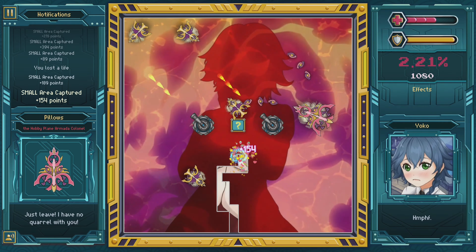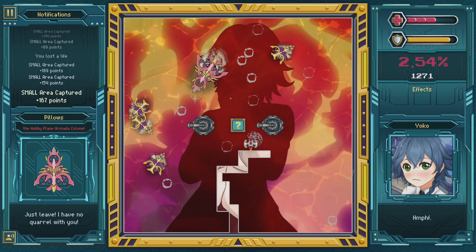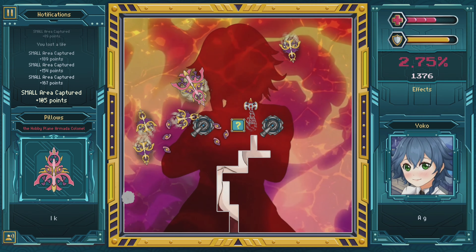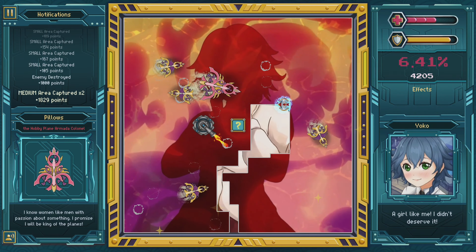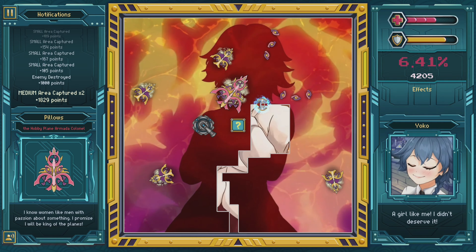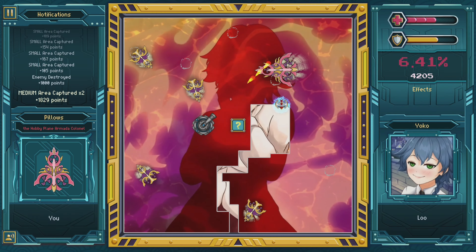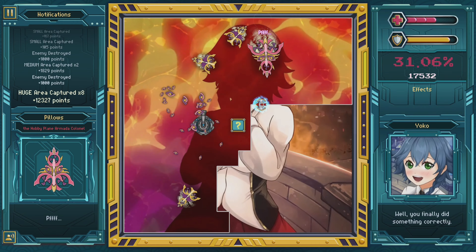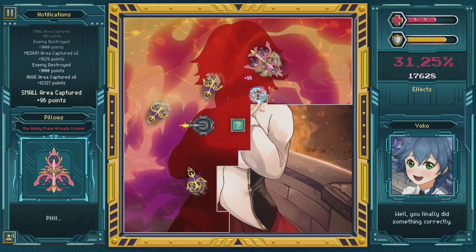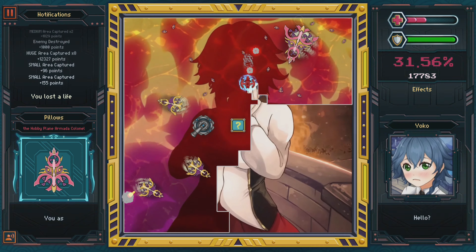The basic goal in any game like this is to section off areas of the screen by maneuvering your player out into the open. As you move away from the edge, you'll leave a line trailing behind you. Try to close off this shape before any projectiles or enemies hit you or your line, otherwise you'll lose a life. When you close off an area of the screen, it'll reveal more of the background image.